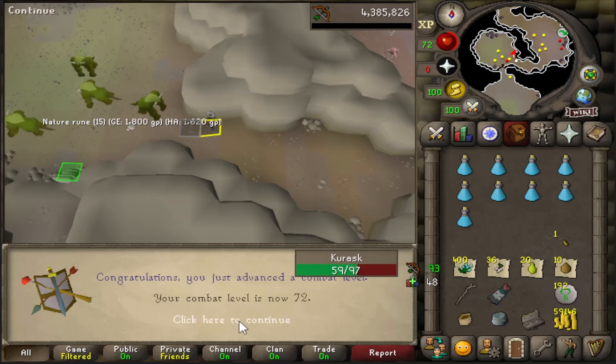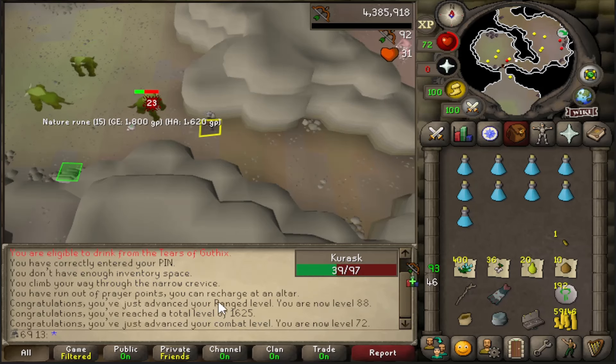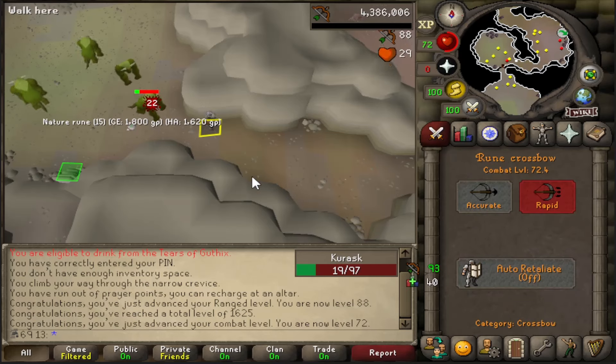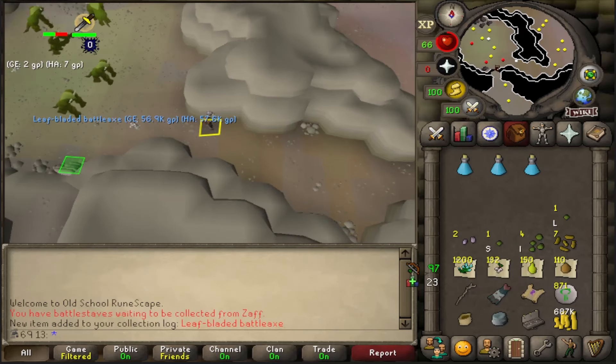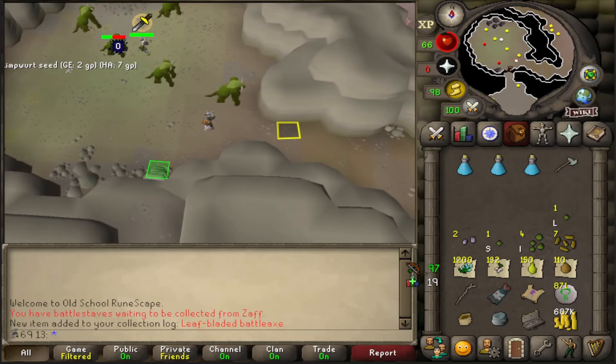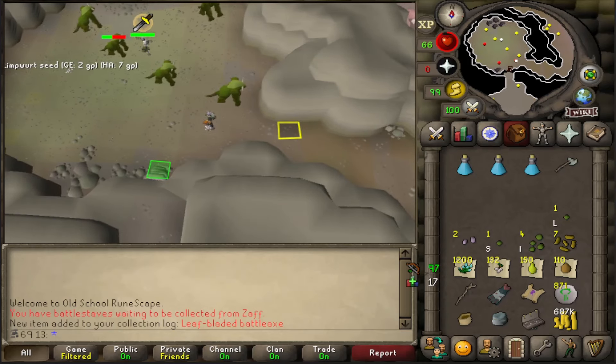72 combat here - got it from 88 range, 1625 total level as well. I actually can't wait to get to 75 combat, that's going to be so nice for Konar slayer. I got it - I finally got it! How many kills? 1617. Holy shit!